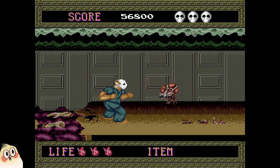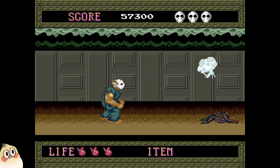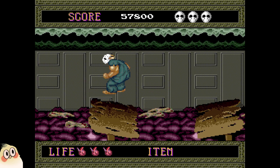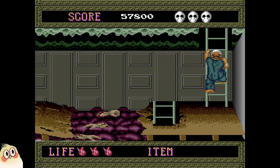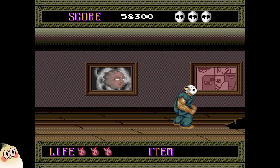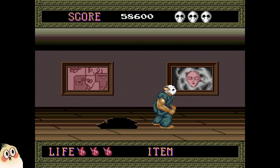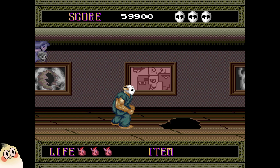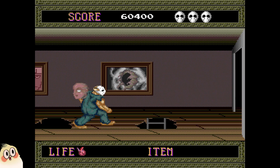A big difference in the PC Engine version here with these enemies is that they're actually smarter - they won't just walk into your punches when they try to jump away. They don't do that in the arcade mode. So you need to stand there and punch, and when there's two on screen you need to wait for the right time to punch, whereas in the arcade version you can just stand there and punch continuously.